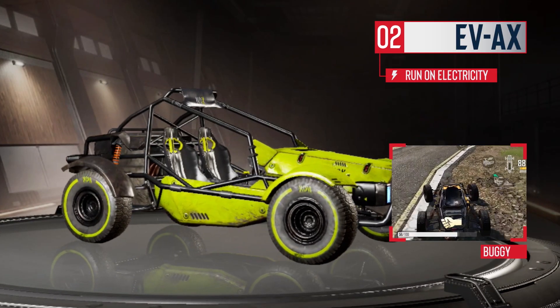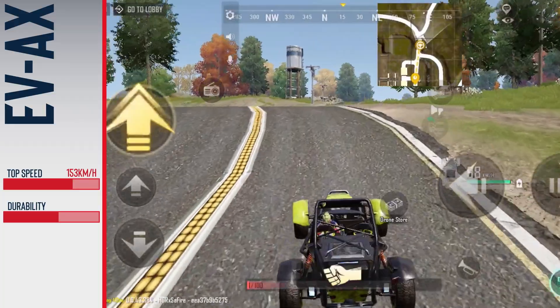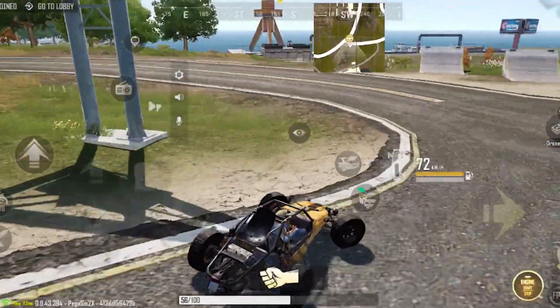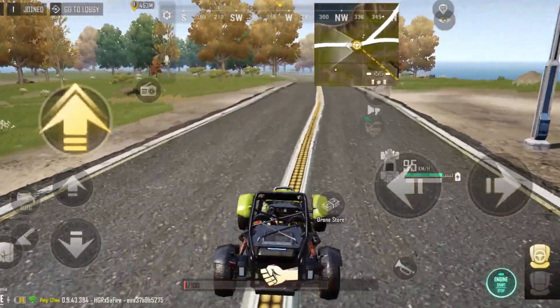EVAX is not your regular buggy. It runs on electricity and the performance of this two-seater feels upgraded in all ways. The EVAX has a higher top speed and can take more hits compared to a normal buggy. While many players have been grumbling about the stiff handling of traditional buggies, the EVAX is designed to give you the smoothest experience while taking sudden turns when you have enemies on your tail.